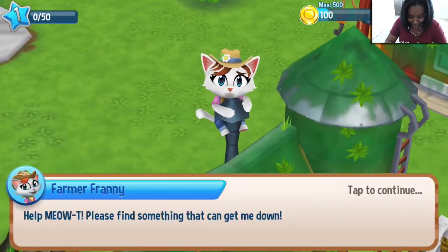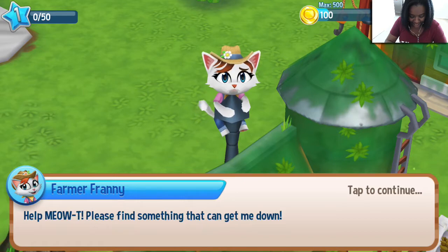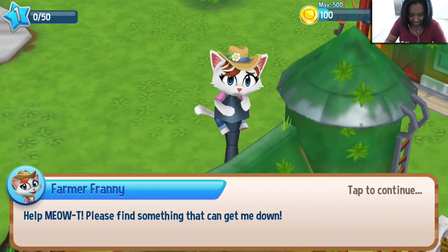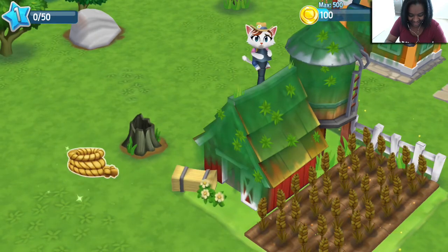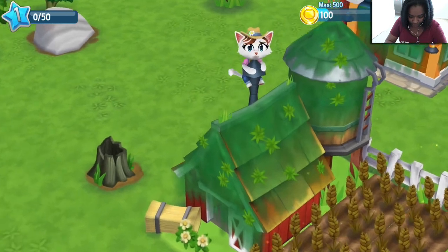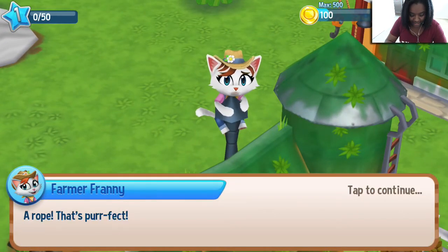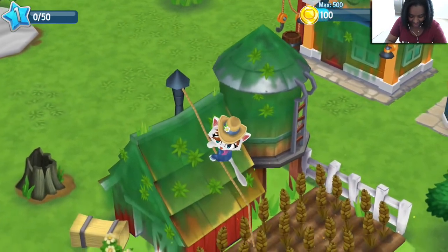Look at her! Oh no! Farmer Franny, help Meowty! What Meowty? Please find something that can get me down. My name is Mr. Rogers Meow Meow. Rope! Farmer Franny, a rope! That's perfect! So many puns.